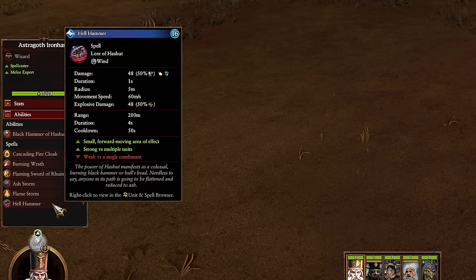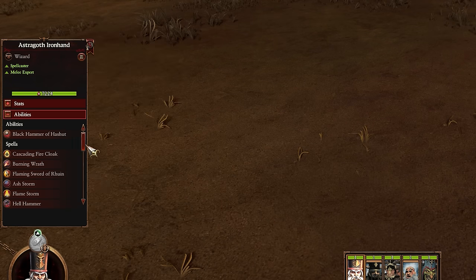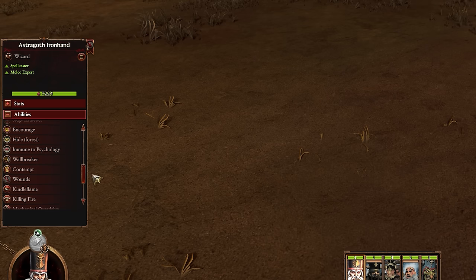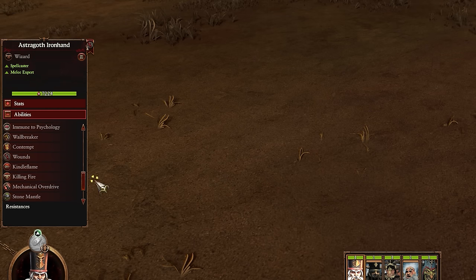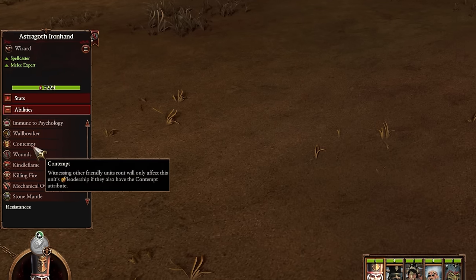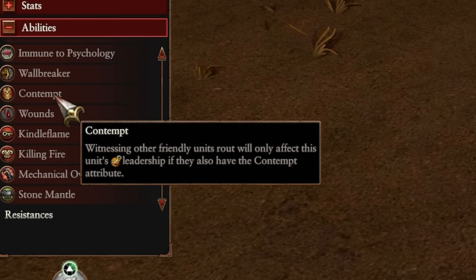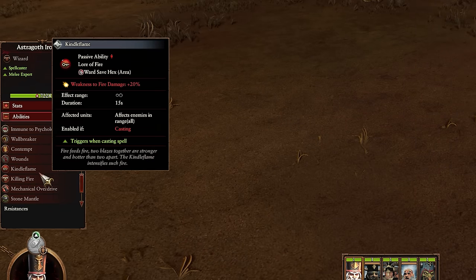Moving on to his passive abilities — the first new thing we see is the Contempt ability, which is pretty important as it's on all of the dwarf units, centaur units, and some of the other stronger units, but not on the goblins specifically. It reads: witnessing other friendly units rout will only affect this unit's leadership if they also have the Contempt attribute — so basically only the stronger units care about the stronger units routing; they don't care about the goblins at all.